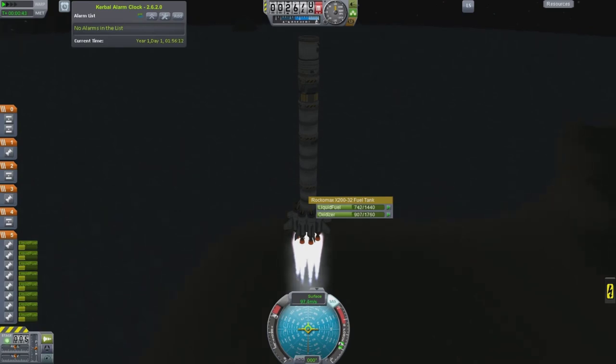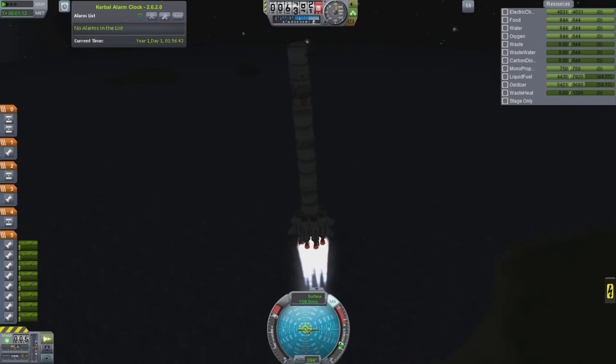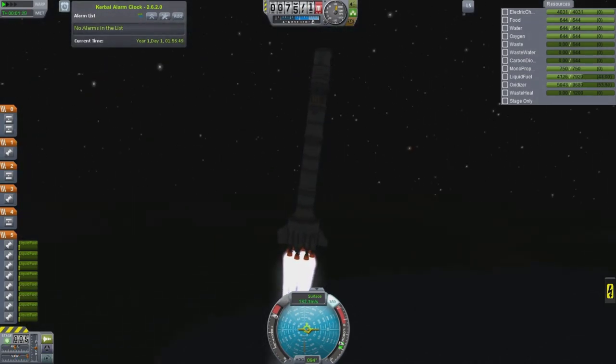If you use one unit of water and recycle it through the system, you come out with maybe three quarters of a unit of water and a quarter unit of waste. That way you can get away with carrying less if you're docking to a station that has that service. You don't have to take as much on a launch for a long distance mission - you can launch, go to the station, swap out the life support, do your mission, come back, and swap it out again. That's basically what this is.